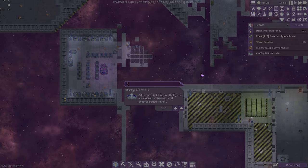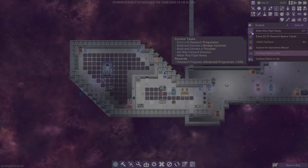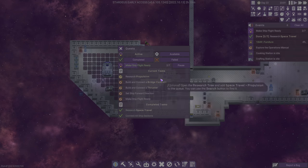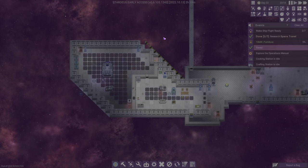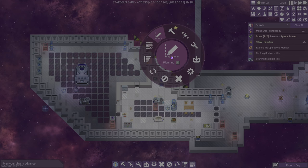Let me go ahead and make a bed. Oh no, furniture just started — I'm sorry, my bad. I read that wrong. So now we need to research propulsion, build and connect bridge controls, build and connect a thruster — that's going to require propulsion I think — then set a direction and make the ship flight ready. It's going to be a little while before the ship is flight ready, but I'm hopeful we're getting there.